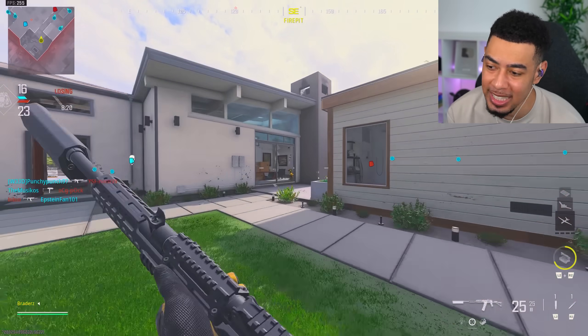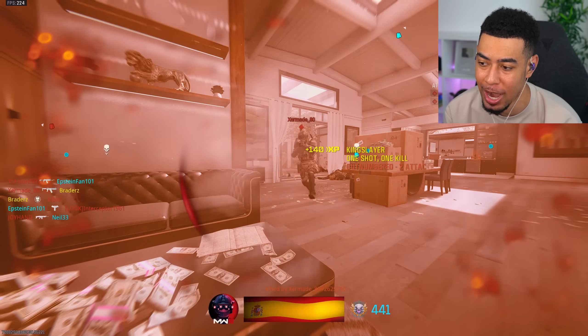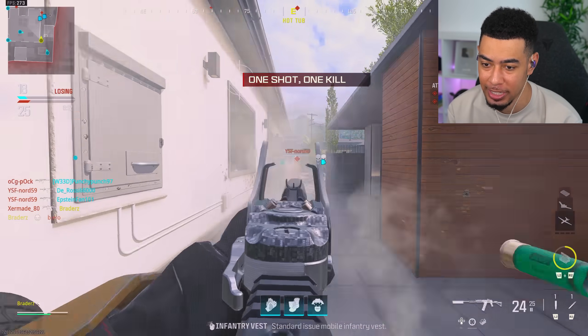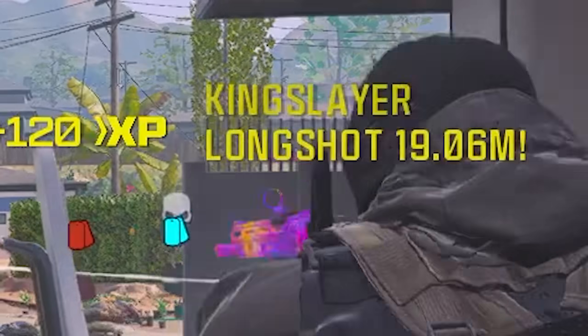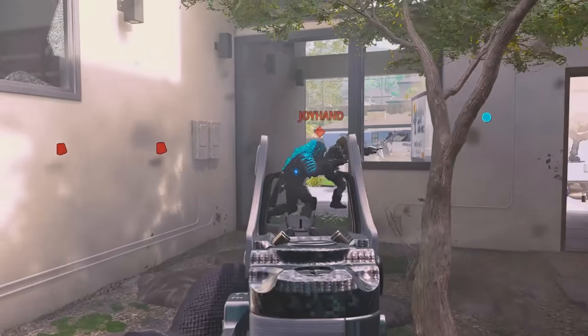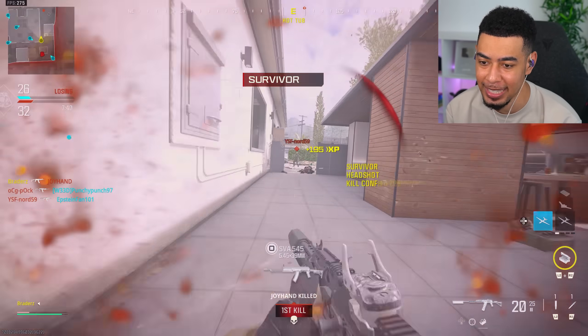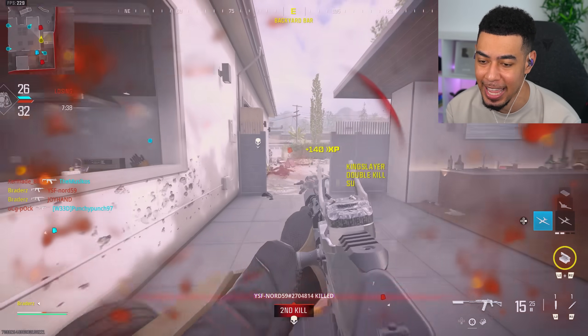Okay, here we go. We basically just have to get a bunch of kills with a shotgun. I've put on the slug rounds because I also need to get long shots. That's a long shot — you see how crazy that is? The bad part about this build is the fact that it takes 2.7 years to aim down sights.